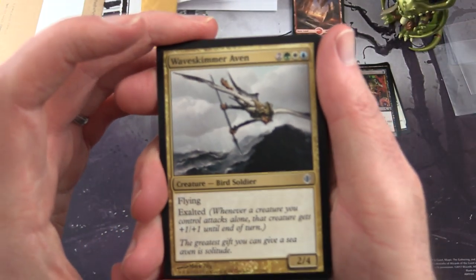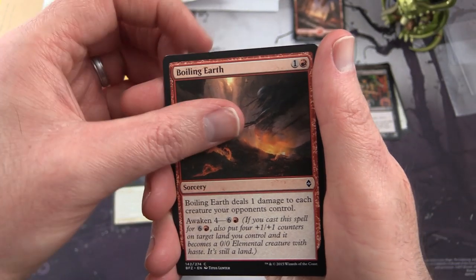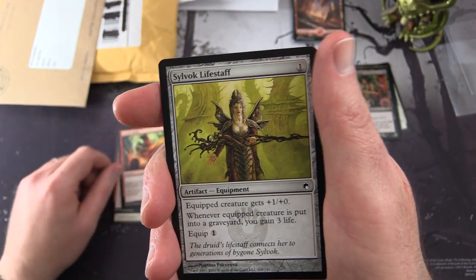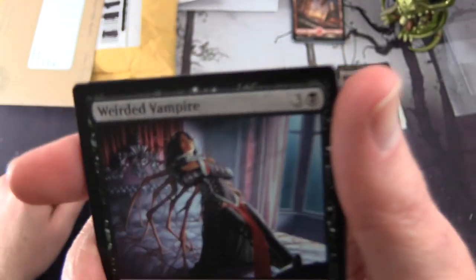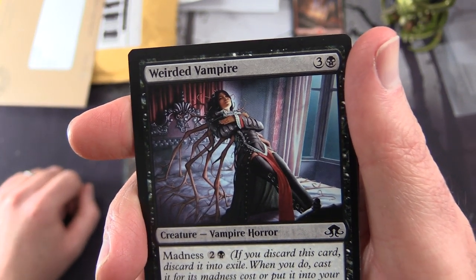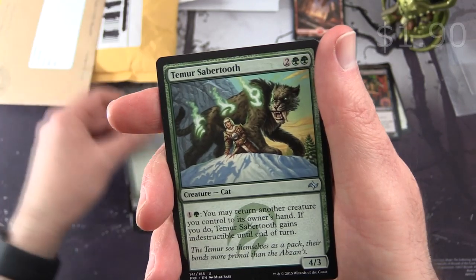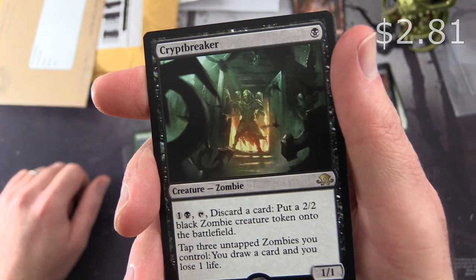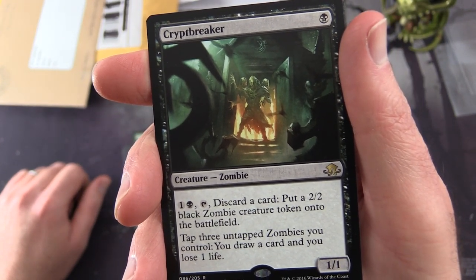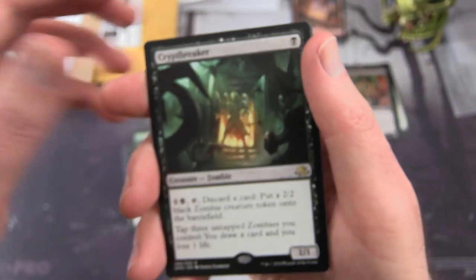Let's go through the rest of the cards. We have Wave Skimmer Aven, Maximize Velocity, Oblivion Ring from M13, Boiling Earth, Storm Strike, Silvic Lifestaff from Scars of Mirrodin, June Beetle, Weirded Vampire - I love the artwork on that one, it's very unusual - from Eldritch Moon. Warped Landscape, Cerulee Gatekeepers, Teemer Sabertooth, and a rare Crypt Breaker. Creature Zombie, 1-1 for a single black. Pay one black, tap, discard a card, put a 2-2 black zombie creature token onto the battlefield. Tap three untap zombies you control, draw a card, lose one life. Pretty cool artwork.